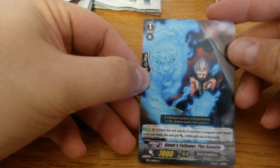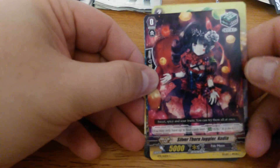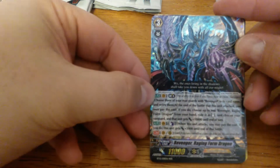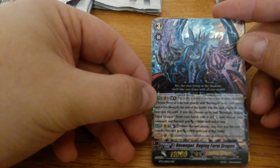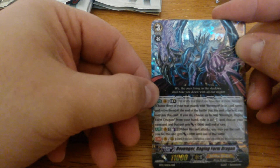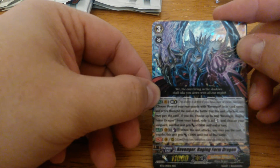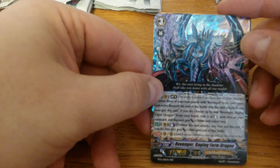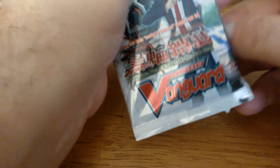Amon's Follower Fuginland, Silverthorn Breathing Dragon, Tightrope Holder, a Silverthorn Heal Juggler Nadia, and a Revenger Raging Form Dragon! This one's Limit Break: choose three of your rear guards with Revenger in the card name and retire them. At the end of the battle that this unit attacked, you may pay the cost; if you do, choose up to one Revenger Raging Form Dragon from your hand and ride it, stand, and choose your Vanguard — that unit gets plus 10,000 until end of turn. It also has an auto: Counter Blast 1 — when this unit attacks you may pay the cost; if you do, this unit gets plus 3,000 until end of battle. So far we got two of the best Triple R's in the set, and the Revenger Perfect Guard — not a bad box so far!